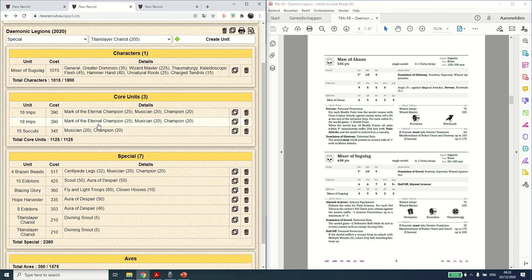In the list I once again have two units of 18 Imps — I just want to see them on the table — and I assume first turn they're not going to do much. But they still have Volley Fire and can hang in the back line. It'll take a while for your opponent to get through everything you've fielded. There are 15 Succubi — I might need to tone down the Imps and make the Succubi block bigger. In special: some Brazen Beasts to zone out and counter-charge, the Eidolons are back, the Hope Harvester is back, the Blazing Glory is back — probably without Fly in this list since the Miser is already going forward. And two Titan Slayer Chariots to deal with big guys and zone them out.